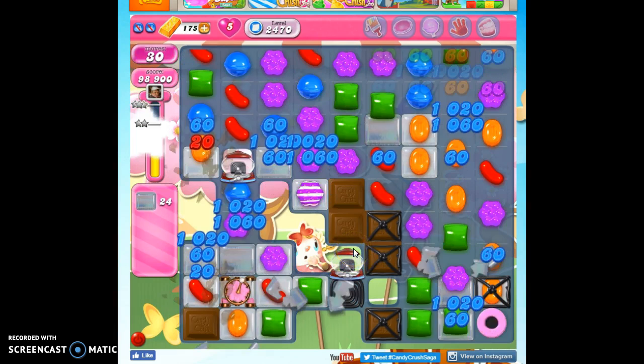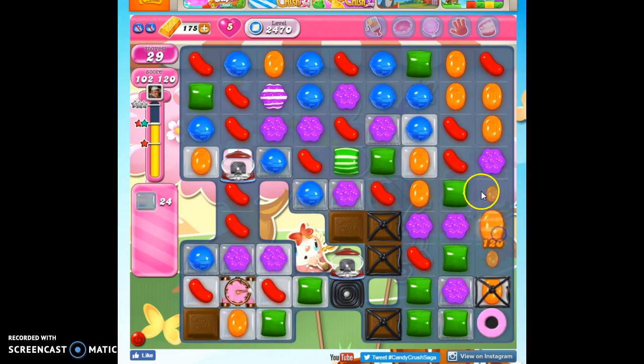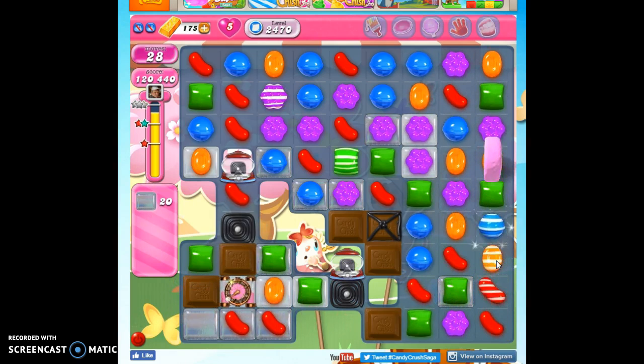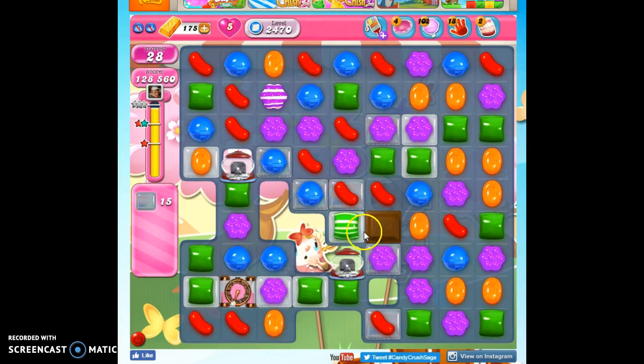Nope — took out a color bomb. That's kind of interesting. And then we do this. So we get some nice stripes all the way up. And now all of the chocolate is unwrapped from those licorice cages.